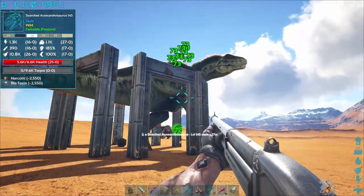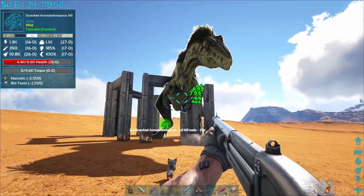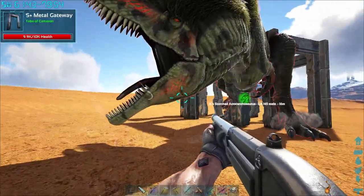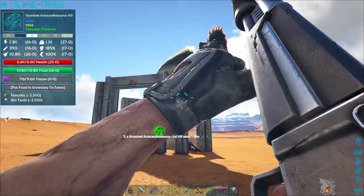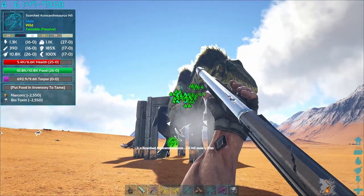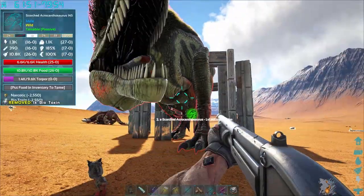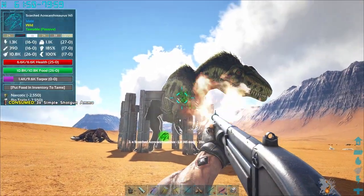Got him aggro to us. There's his shield stance. And as you noticed, he actually got his health back when we fed him the biotoxin. That is how you keep them alive while you're doing this taming.